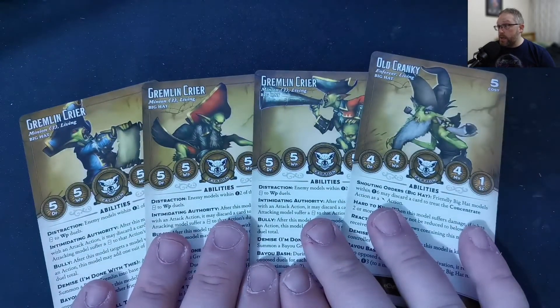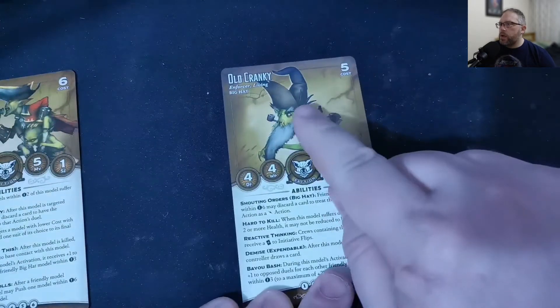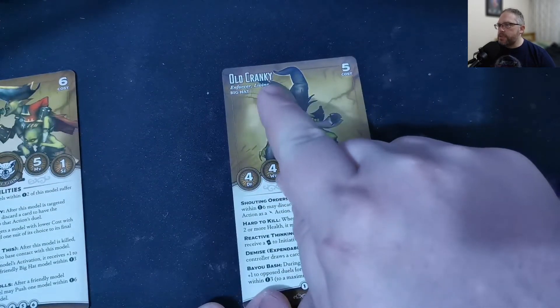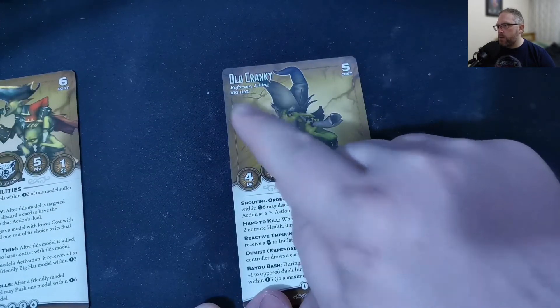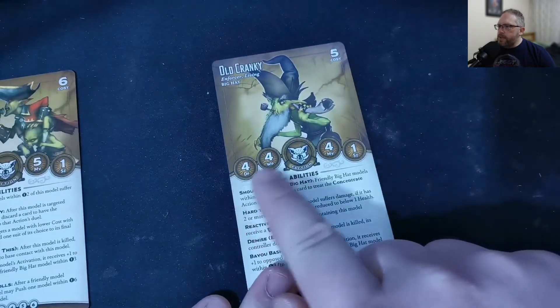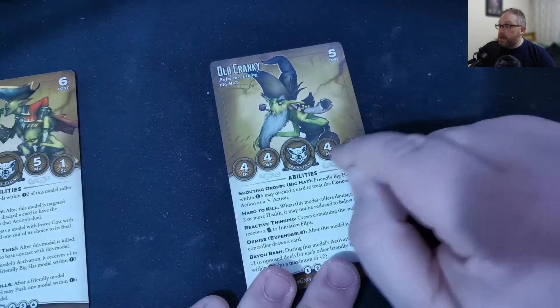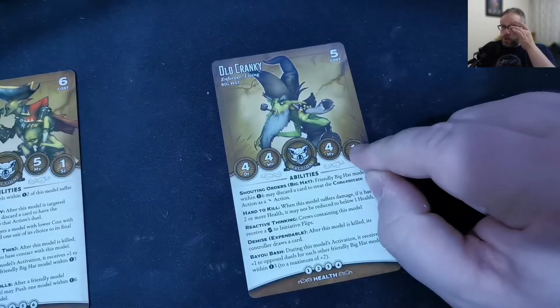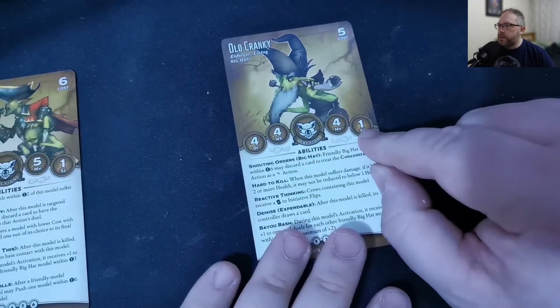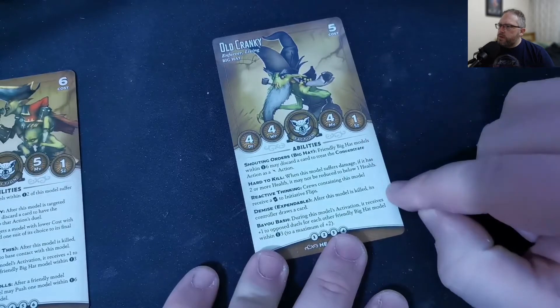We get all of the cards that we need. We're going to start with old Cranky. Old Cranky is an enforcer. He's living and he's got the big hat keyword. He'll only cost you five. He's got four defence, four willpower, four movement, and he's size one. That should be pretty common across most of the Bayou — not everybody, but most. I will let you guys read through this.